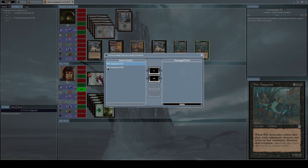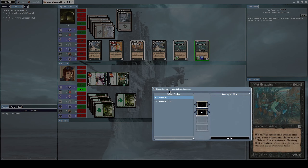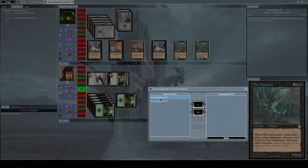Now let's alpha strike him. He will block my Colossal Dreadmaw with both his Way Assassins, which are strong enough to kill it because each Way Assassin has 3 power and together they total 6 power, equal to Colossal Dreadmaw's 6 toughness. But Colossal Dreadmaw now has 8 power, enough to kill both Way Assassins, and the excess damage goes to my opponent.